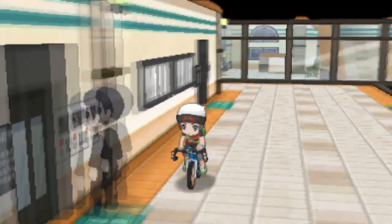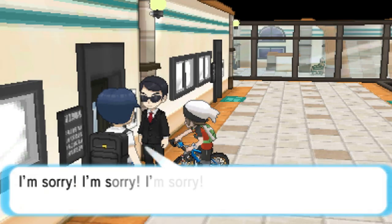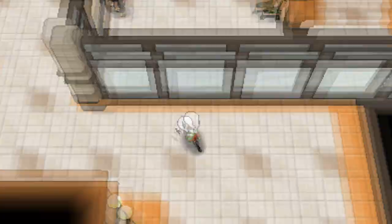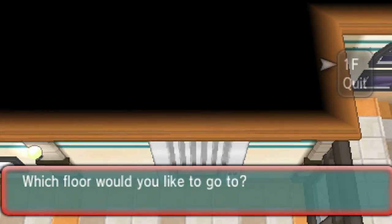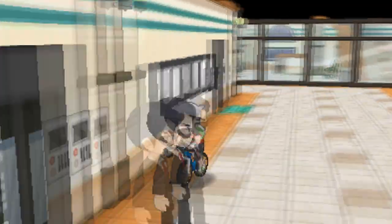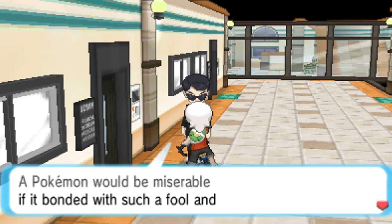To get the Lopunnite, go back to Mauville City and talk to Wattson so he unlocks the second floor of the city for you. Once you're on the second floor, go all the way to the right side and you'll find a man in a black suit who's trying to get a guy to pay his rent. That guy runs into the building, so walk around for a bit. Come back after a little while and he'll be back outside, and he'll give you the Lopunnite, saying the guy wasn't able to pay his rent and doesn't deserve the stone.